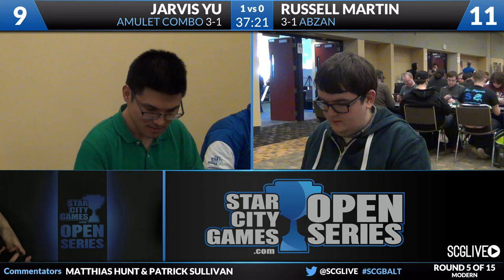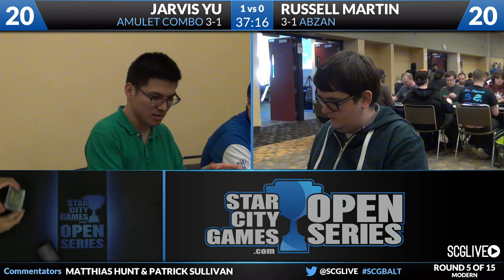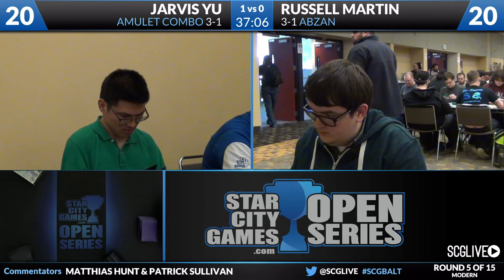What's been interesting is that as the format has moved toward slower decks, you always hear about the Amulet decks and their turn one and turn two kills, all these really broken things. But all Jarvis did there was play a turn five Primeval Titan. Russell's draw was just a discard spell into Goyf and Kitchen Finks — that's a lot of time for Jarvis to get set up. Jarvis made some plants along the way to a turn five Titan. It's a slower start, but still good enough.